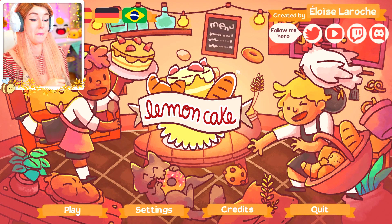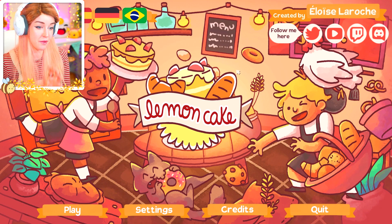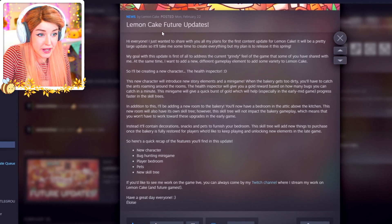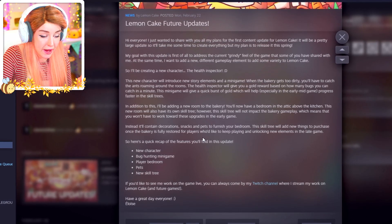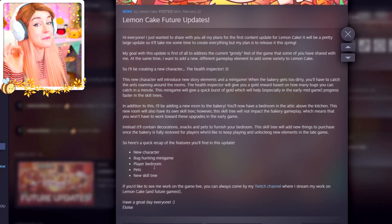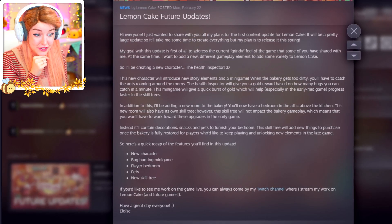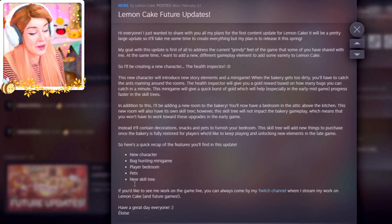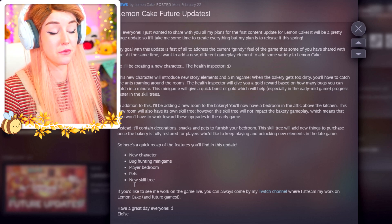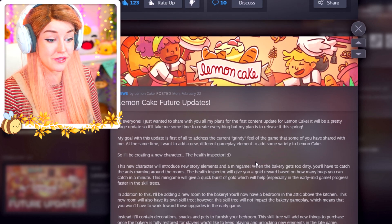It is a super cute baking simulator game, it's brand new. There's actually a roadmap planned for this game, which I wanted to show you guys real quickly before we get into today's video. I just checked and saw this this morning — it was posted like the week before. Coming to this game is going to be a new character which is a health inspector, a bug hunting minigame, a player bedroom which I feel like maybe we'd be able to decorate, furnish your bedroom, snacks and decorations, also pets, also a skill tree.